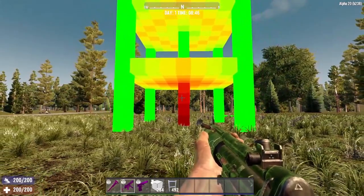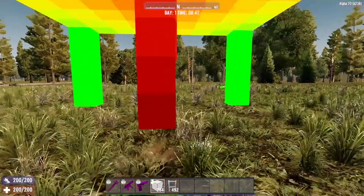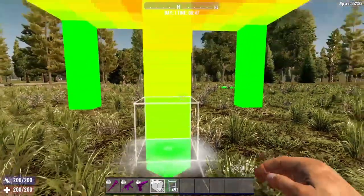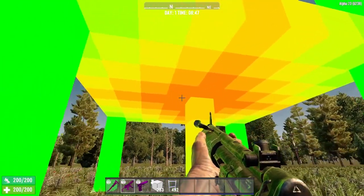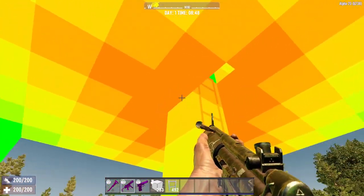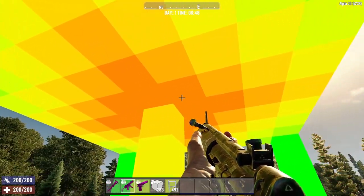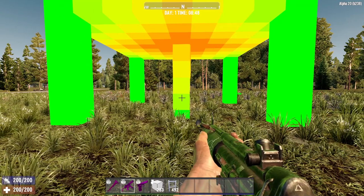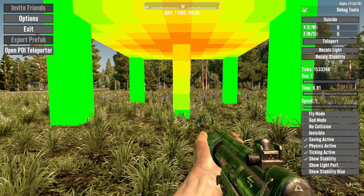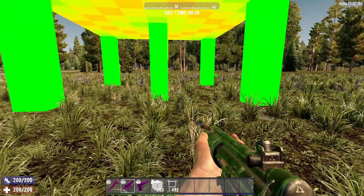You'd think no problem — just replace that block and restore the structural stability. So we place a block underneath, completing the pillar, but as you can see, it did not accurately calculate the strength of this pillar or the surrounding blocks it supports. Currently there is no way to fix this except by using the debug menu. If we click the option that says Recalc Stability, that will recalculate the stability of the build, putting things back to the way they should be — and just like that, our structure is back to normal.